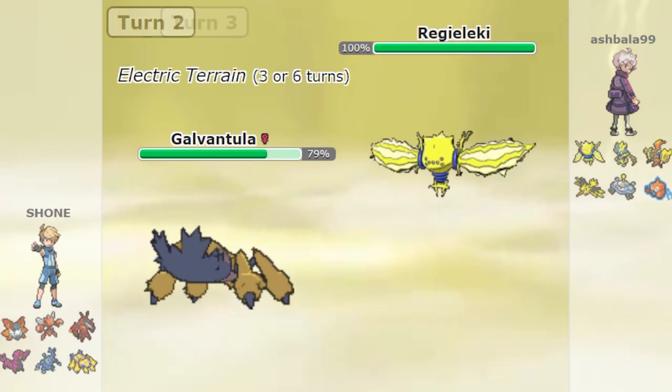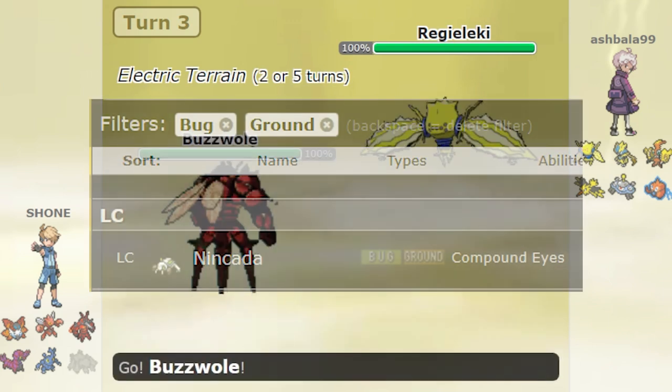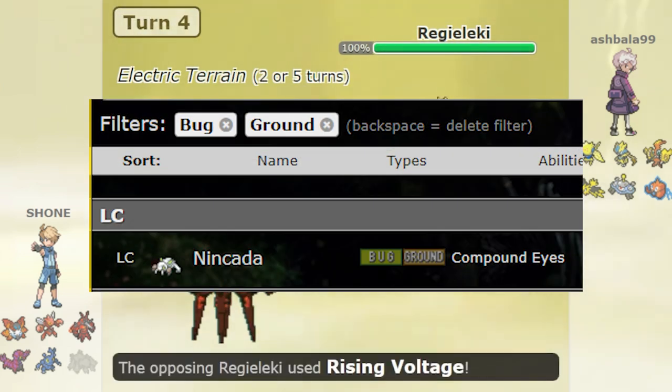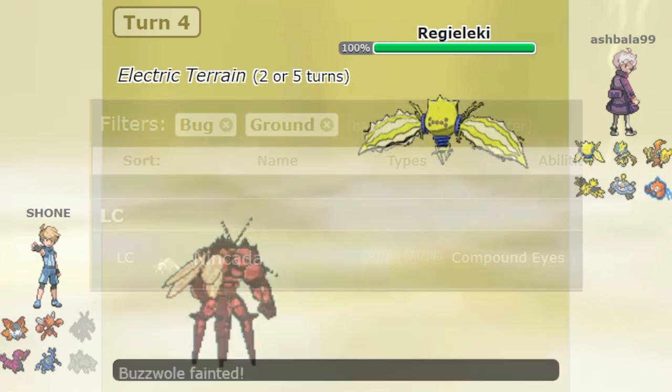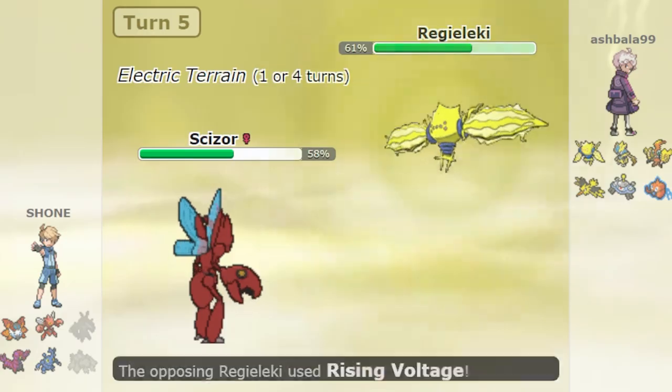Also, as a note, Electric basically has an unlosable matchup versus Bug. Bug doesn't have a good Ground type Pokemon, which means there's nothing to stop fast, powerful Electric Terrain Pokemon. Electric is simply stronger and faster than anything Bug can do.